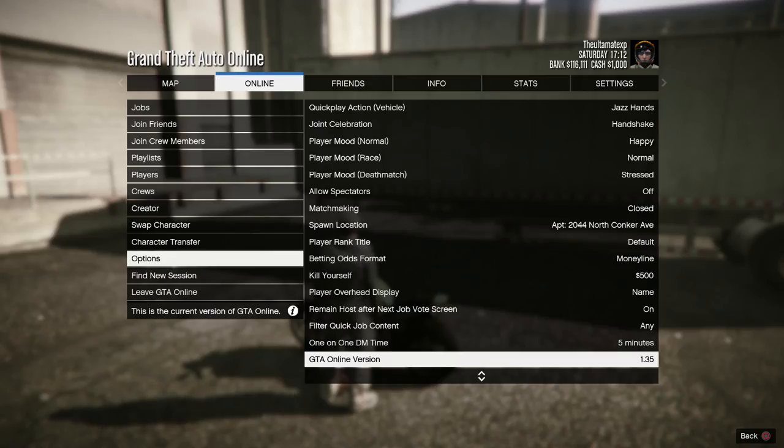If you can look in the bottom right corner of the screen, it does say I am in patch 1.35, so there you go — I am in the latest update, so let's get on with the glitch.